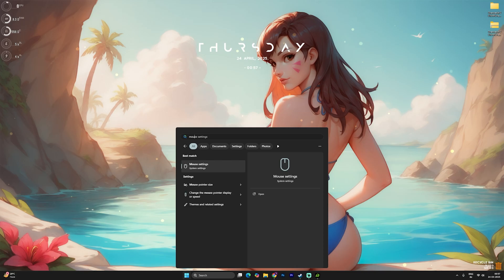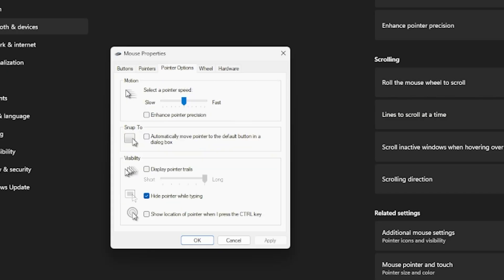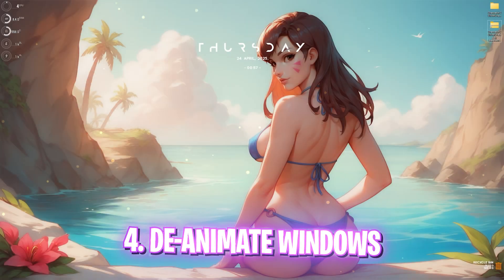The next step is fixing input latency. Search for Mouse Settings, then click Additional Mouse Settings. Head over to Pointer Options and uncheck Enhanced Pointer Precision. If you're using a laptop trackpad, keep it on, but if you're using a dedicated mouse, turn it off. This makes your mouse movements one-to-one and helps improve input latency in games.